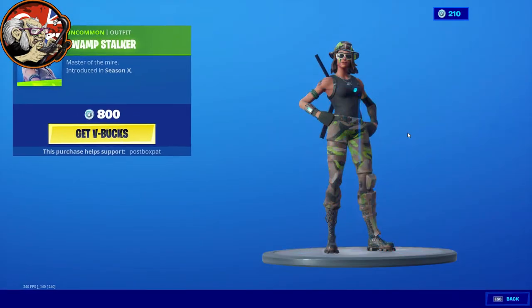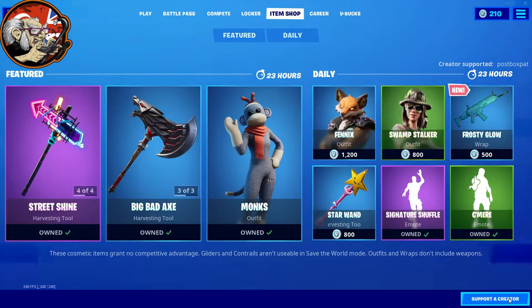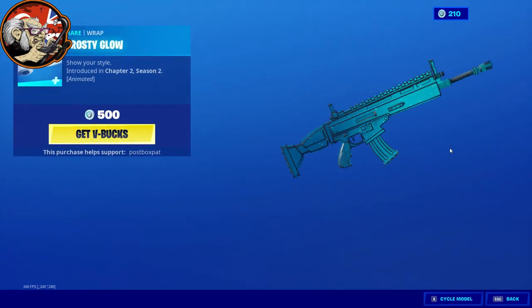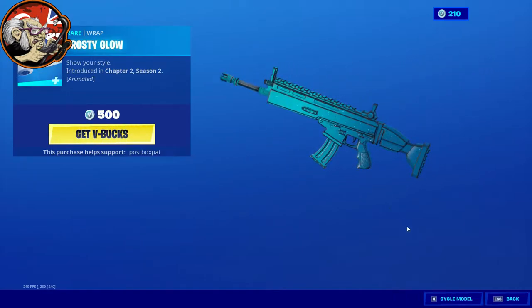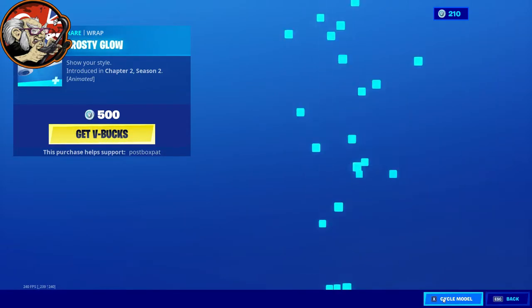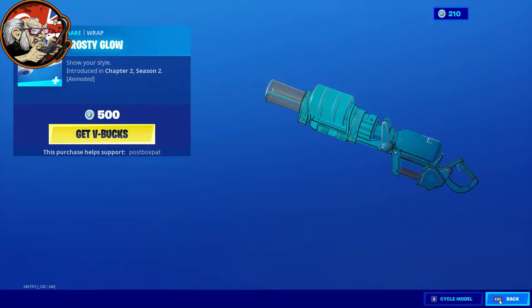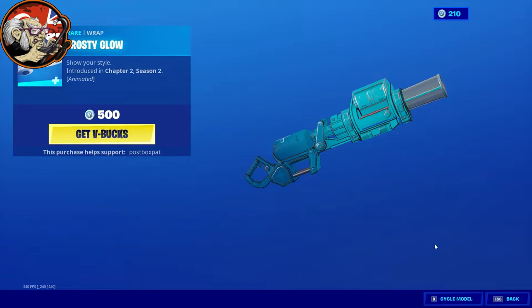Phoenix — Season X. Swamp Stalker — also Season X. Frosty Glow wrap, animated — it's like a winter thing. Looks like it's cell shaded, but I'm not sure if it is or not.